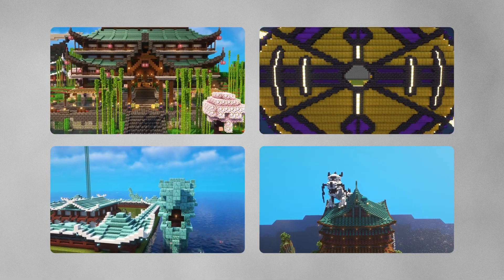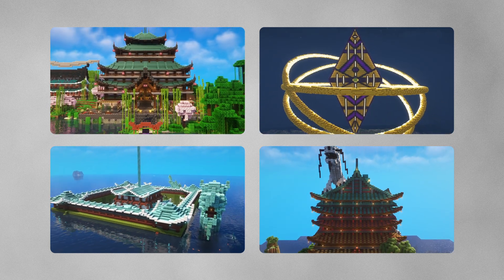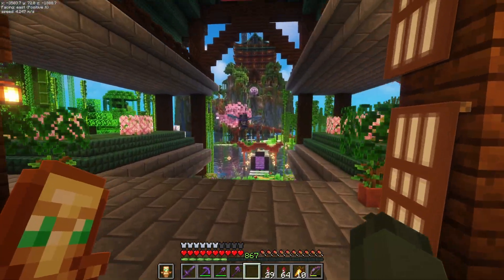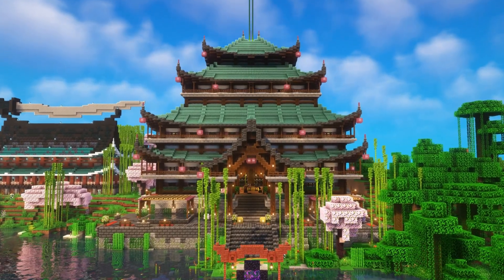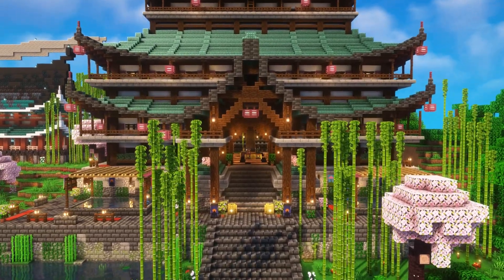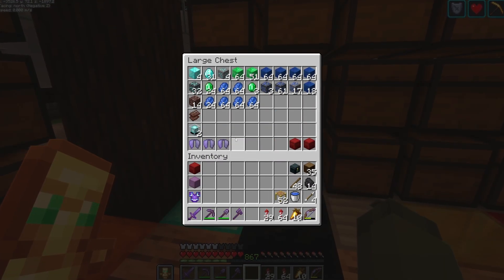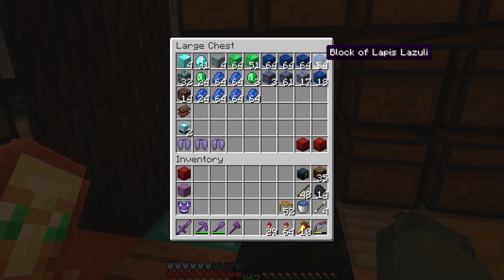Let me quickly mention that almost every build we'll be going through today has a fully detailed video on our page. This is our Japanese pagoda storage room, complete with decorative ponds and advanced storage tech, and I think it turned out amazing. Nick is the kind of person with an unwavering passion for organization, which is fair given the scale at which we build — so item sorting systems and shulker box unloaders are a necessity.